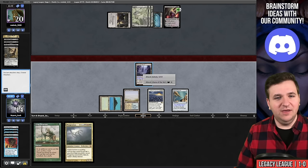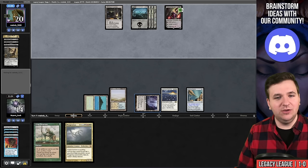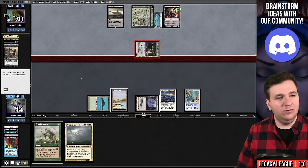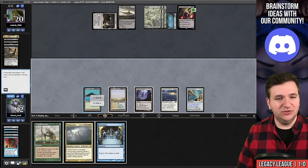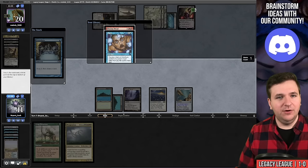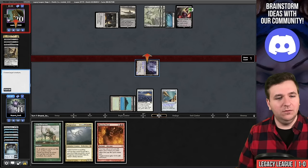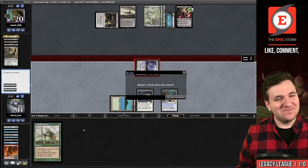We animate Inkmoth and attack. They could have an Orcish Bowmasters so I'm attacking now — if they do, I can Crop Rotation the Inkmoth out. They have a Castle, and they can activate it too. Blazing Shoal — I'd like to draw you, please. I go to 12 life. Preordain gives a chance — fetch first for Tropical, then Preordain, and we find it. Animate Inkmoth, go to combat, no blocks — Blazing Shoal exiling Progenitus. Two and oh, three more matches to go.